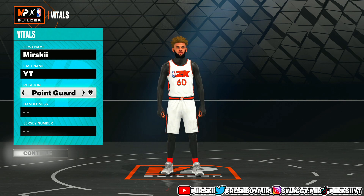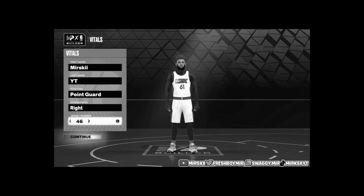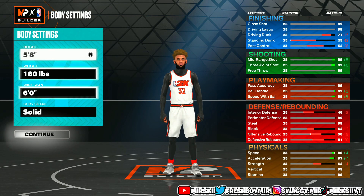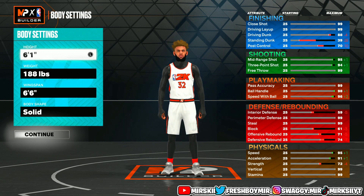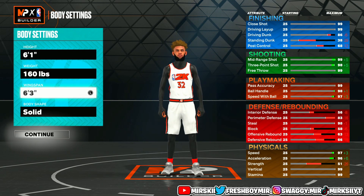We're starting out with the point guard position for this build. For the hand, we're going to go with right-handed. I go right-handed on all my characters, but if you go left, go left. For the jersey number, like I said in my last video, I don't think I should have to show anybody this, but if I do, just pick 32. Now for the height this year for the guards, I know we usually would go the shortest we can go, but now this year we can go 6'1". The reason why you go 6'1" is to get the driving dunk. Short guards can actually dunk this year. And for the weight, we're going to go 160 — that's the lowest you can go.